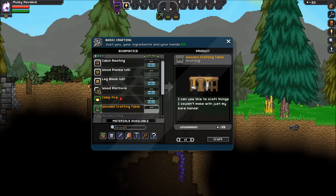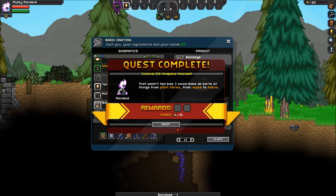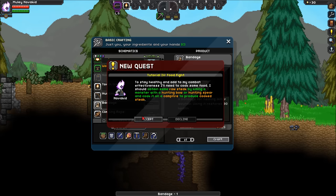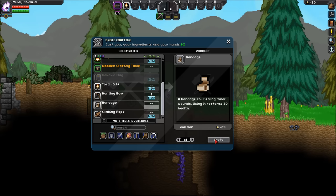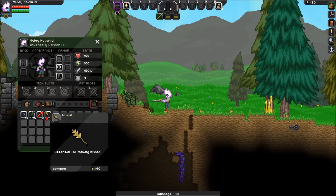I can go down here and that takes four. Stay healthy and add to my combat effectiveness. I'll need to cook some food. I should obtain some raw steak by killing a monster with a hunting bow or hunting spear, and cook it on a campfire to produce cooked steak. This is all the basics, guys, but I like running through the basics with you — it's fun.